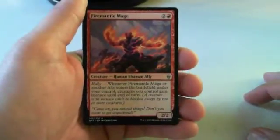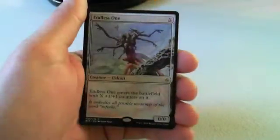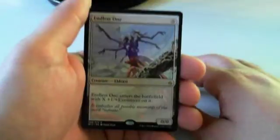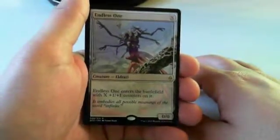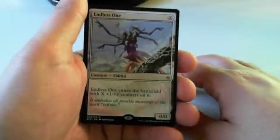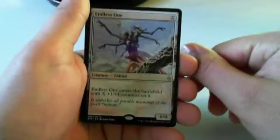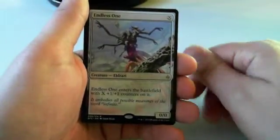I'll take Gideon's Reproach probably over Nettle Drone, although it's close. I'll take Gideon's Reproach over Touch of the Void certainly. I'll take Sheer Drop over all of those cards. Fire Mantle Mage is one of the more important allies in aggressive decks — it prevents your opponent from blocking and often lets you set up a situation where they lose multiple creatures and you're left with multiple creatures. I think I'm taking Endless One over Sheer Drop because it fits anywhere on the curve — it's not great at any specific number but the fact it's a 2-drop or fits in any slot is very nice flexibility.